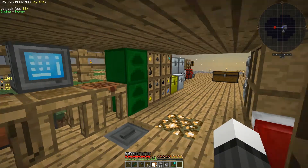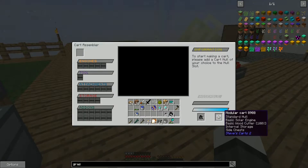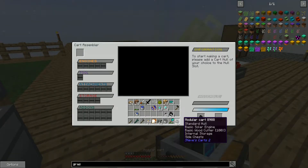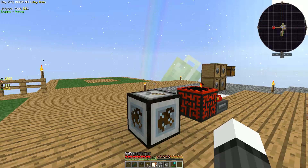Okay, so this thing should be built by now — it's been about 15 minutes. Hey, look at that. Modular cart, standard haul, basic solar engine, basic woodcutter, internal storage, side chests. This guy has got everything we need in theory.